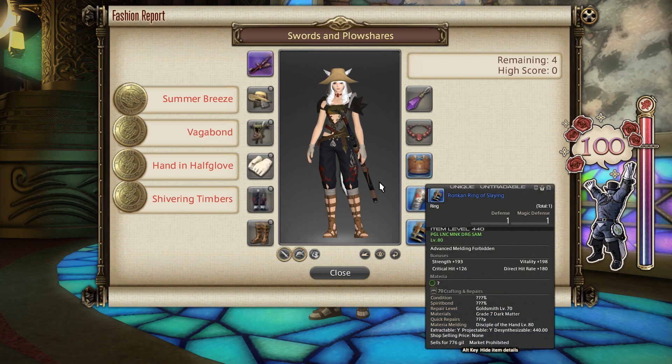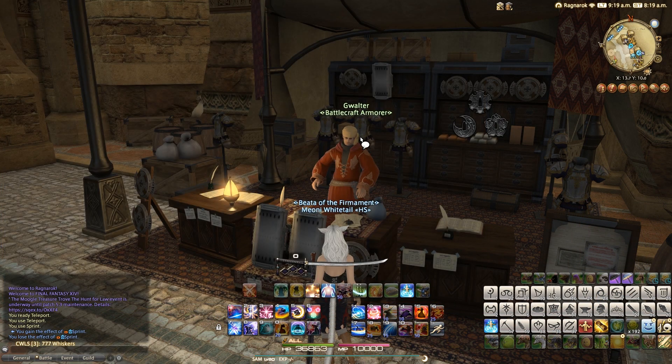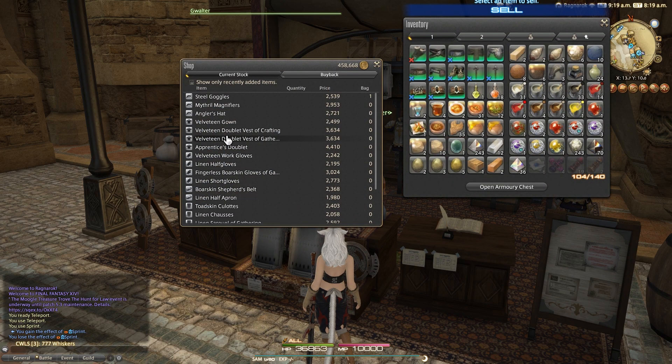Without further ado, for the 100 score I went with the Angler's Hat. This is a level 35 all-classes equippable hat that you can get from any low-level city state vendor in the game, such as Gwalter in Ul'dah's markets. You can get this from the Hand and Land tab, then the levels 30 to 39 tab, and this will cost you 2,721 gil.